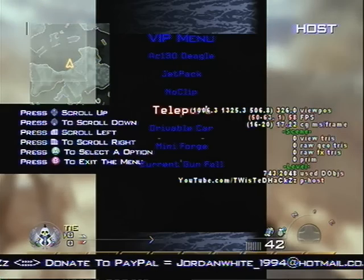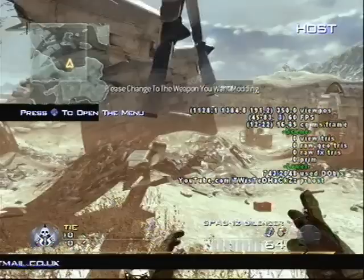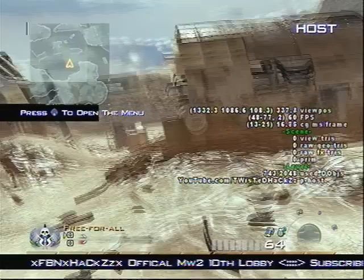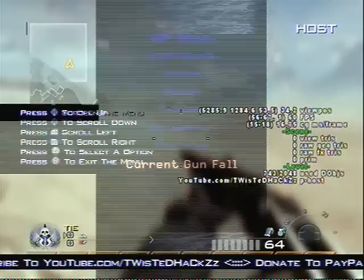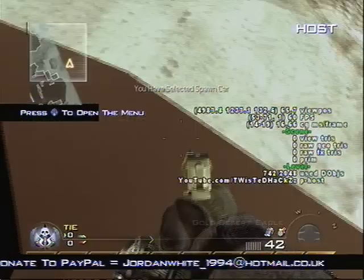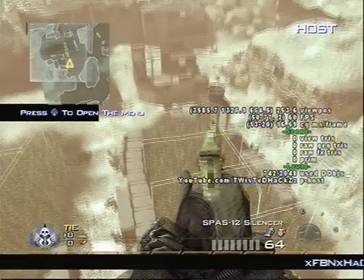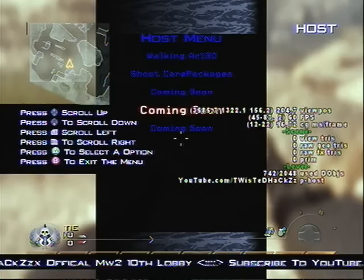Jetpack, noclip — we already know what those both are — teleport, drivable car, and miniport, current gunfall. Drivable car. Host menu, shoot care packages — coming soon, coming soon.